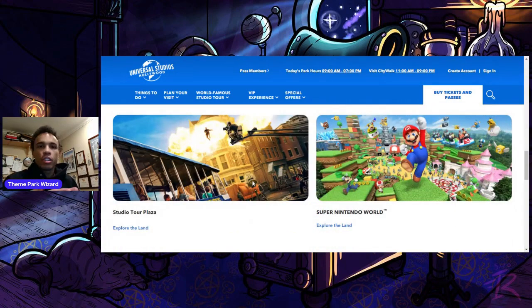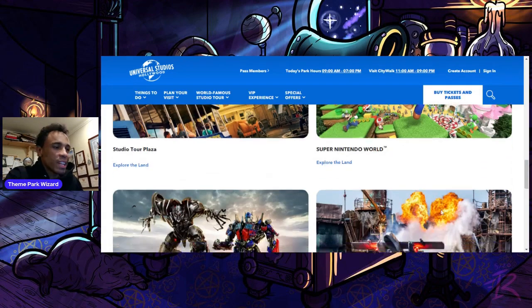Moving on down, Studio Tour Plaza — very self-explanatory. Studio Tour Plaza includes the Studio Tour and everything you can do there. Super Nintendo World, of course, is its own world — Mario Kart with all the games. There are plenty of Super Nintendo World videos you can check out on the channel.